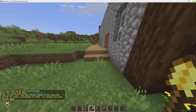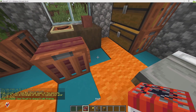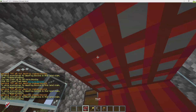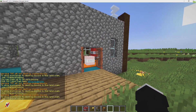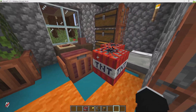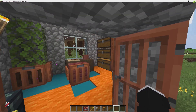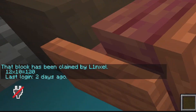If I claim one section of this land and then the other, this will claim the land. Here is a demonstration showing that players won't be able to destroy anything that's in the claim. And see, it doesn't destroy it whatsoever.